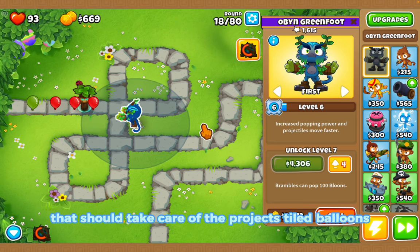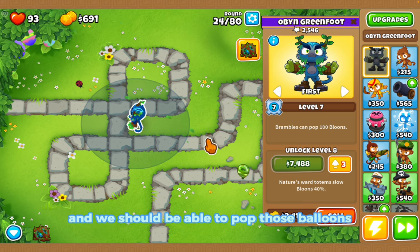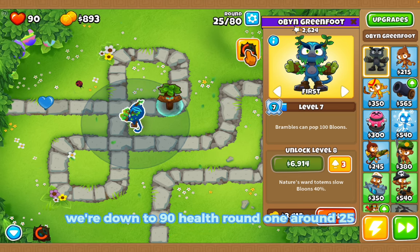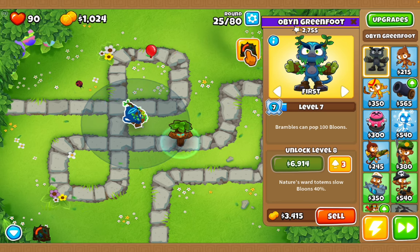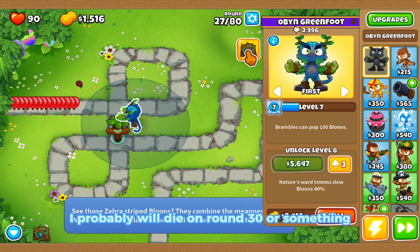All right, I'm going to get level seven and we should be able to pop those balloons way quicker. All camo balloon leaked! Okay, we're down to 90 health on round 25. I don't know how far we're going to get - we'll probably die on round 30 or something.